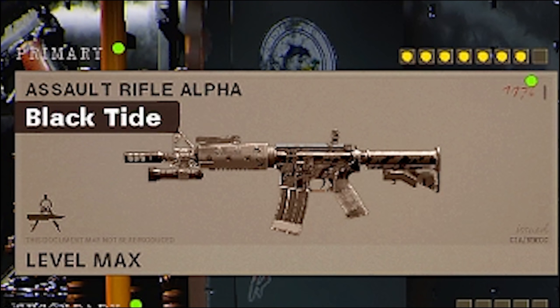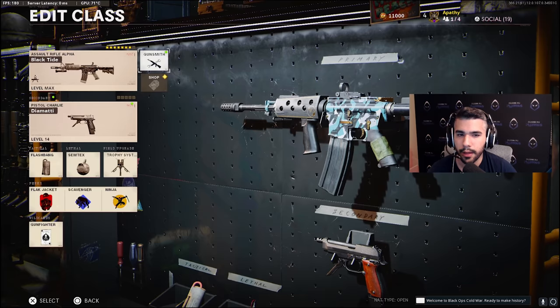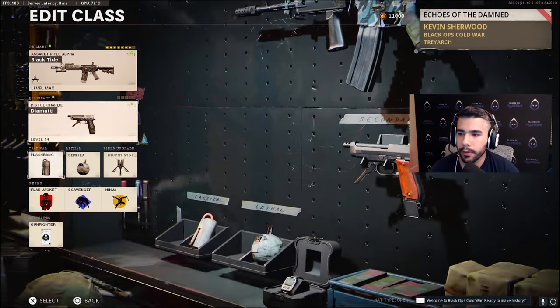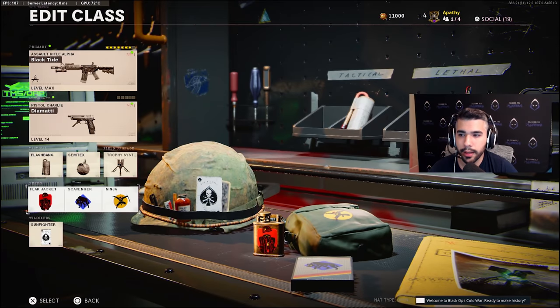For the next class, we've got the M4 assault rifle — this variant is called Black Tide. It looks pretty dope. We're running the same pistol; I barely use it, honestly — maybe once a map or not at all in scrims. I'd rather reload my main gun 99% of the time. Same equipment: flashbang, semtex, trophy. Perks are flak jacket, scavenger, and ninja.